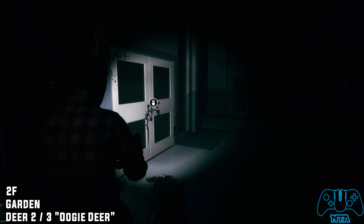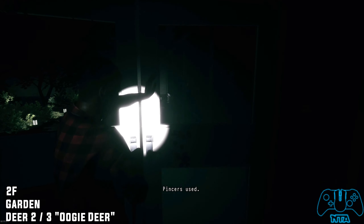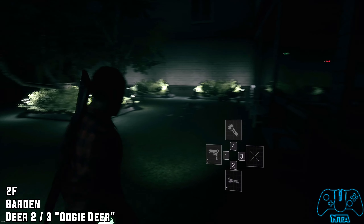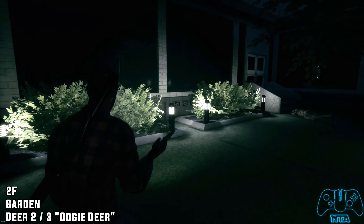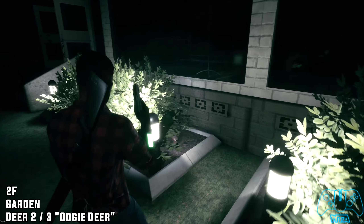Deer number two: once you go back to the garden you'll have to use the pliers or chain cutters. Once you go into the main garden section, on the left side in the middle you will find deer number two.